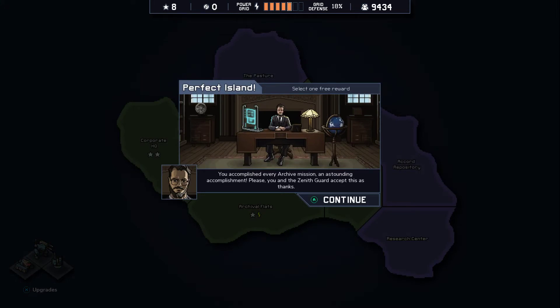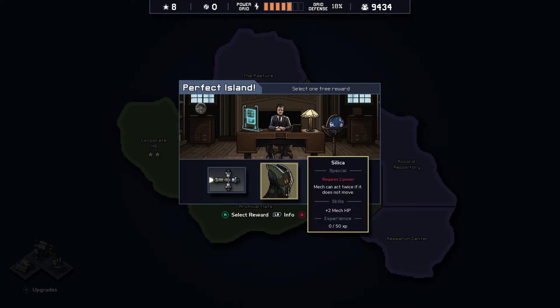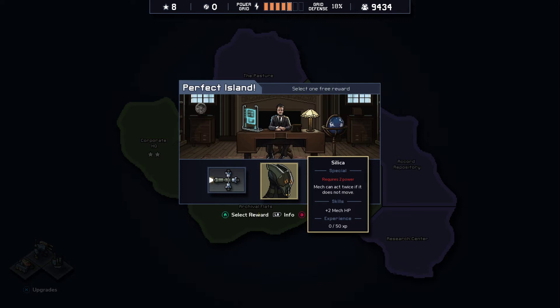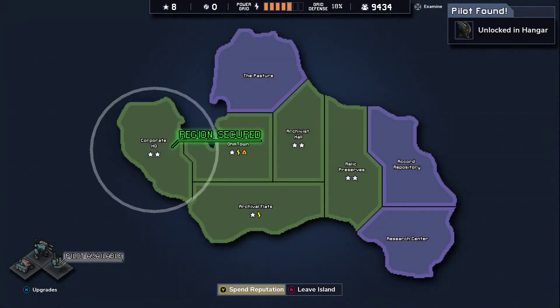They say perfect island! I mean, we lost some grid power, but we didn't lose a pilot — because the one mech I chose to sacrifice was already AI-piloted. We accomplished every archive mission — an astounding accomplishment. You and the Zenith Guard accept this as thanks. Oh yes, we can choose something. Defensive shrapnel — a non-damaging projectile that pushes tiles around the target. Silica — another special pilot, a powered pilot. Mech can act twice if it does not move. Very interesting. Plus some mech HP. I think I'm gonna go for that guy, because I want to maybe choose him in the next playthrough.